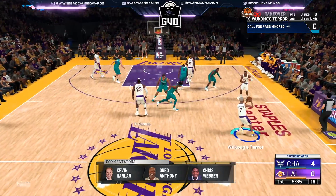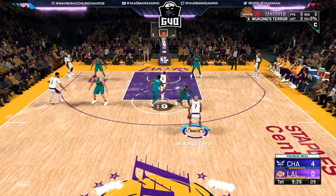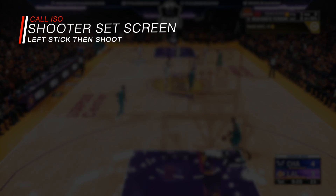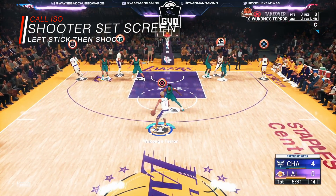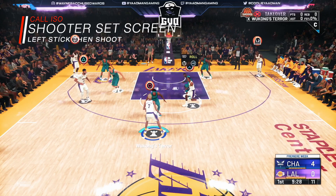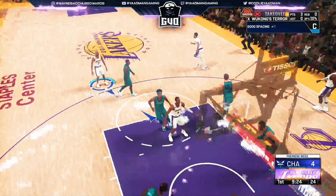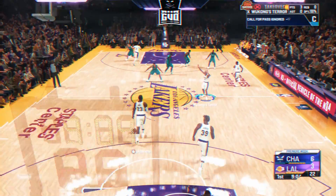You see I'm running ISO to get everybody out of the way. Call ISO, then press L1, then R1 to select a shooter or guard to come set a screen. Then literally shoot from there. Call ISO, call a shooter to set the screen — press L1 then R1 immediately, icons will pop up, hold the icon of who you want, then move your left stick around the screen so you don't fade, and shoot a standing shot.